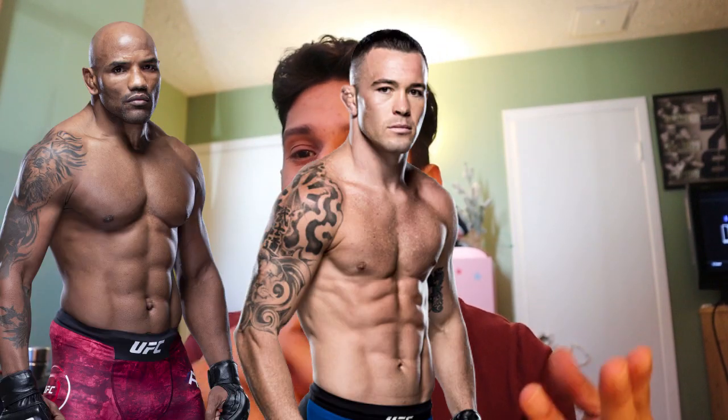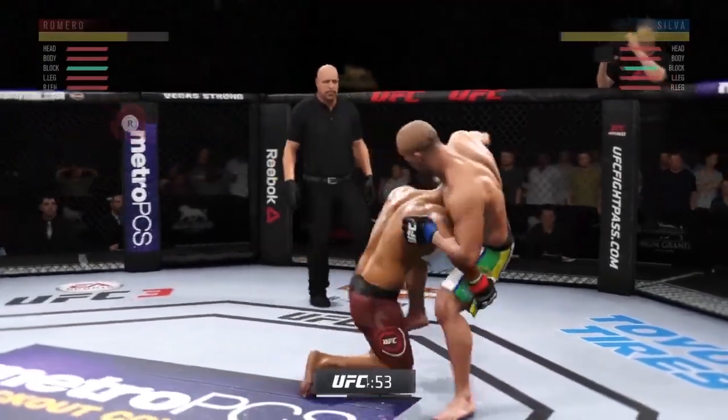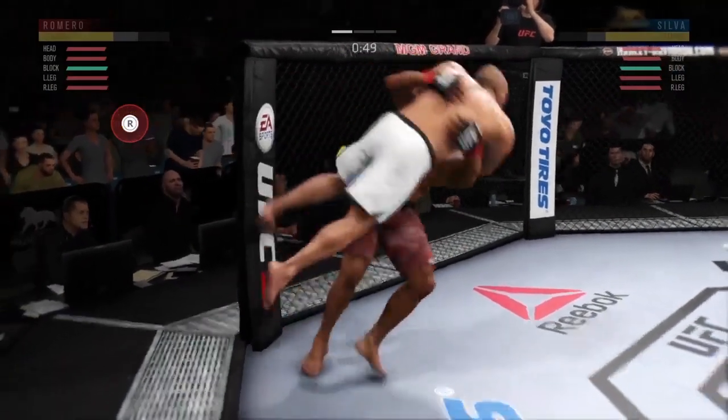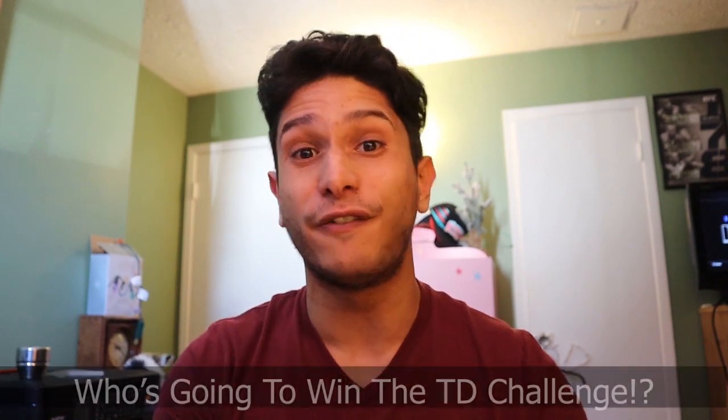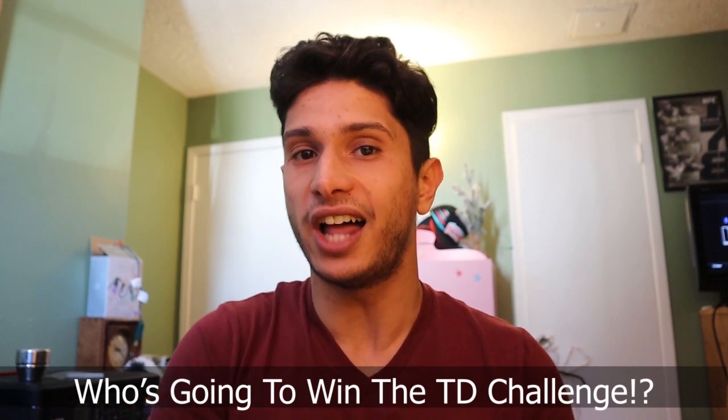In this video we're gonna have Yoel Romero, Colby Covington, and Daniel Cormier face off against each other to see who could score the most takedowns in one round. In each of these fights I'm gonna do my best to pull as many different takedowns out of the bag as possible to display them and help you guys score your own takedowns, but at the end of the day it's about trying to score as many takedowns as possible in a single round. Before the video starts, go to the comments and let me know who you think is gonna win the takedown challenge.